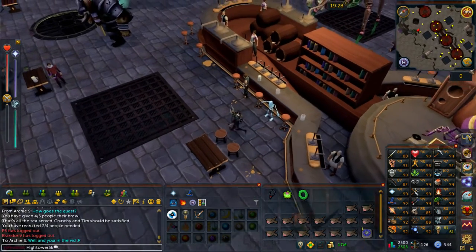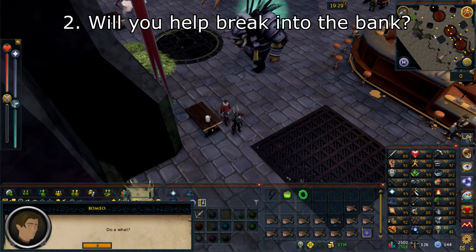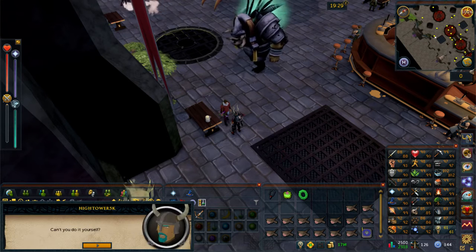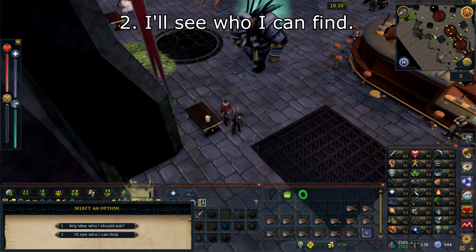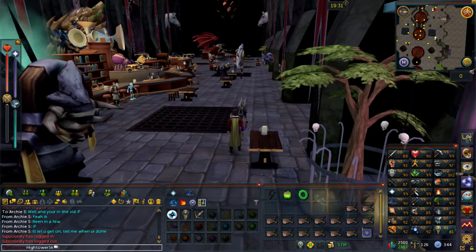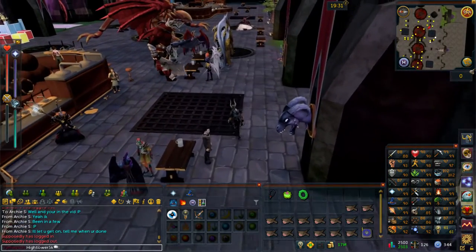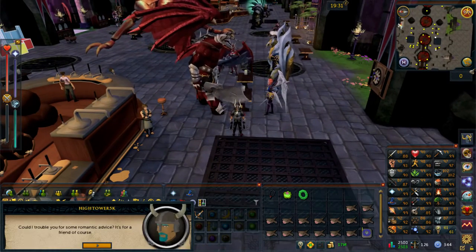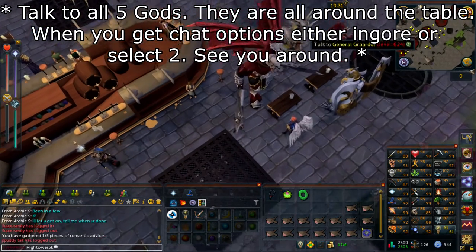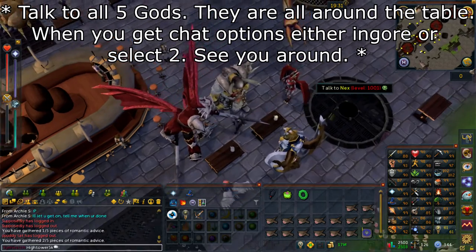Just to your west there should be Romeo — go ahead and speak with Romeo. Select option number two: 'Will you help me break into the bank?' Select option number two: 'I'll see who I can find.' For this next part we need to go ahead and speak with all five of the God Wars dungeon bosses — the original God Wars. Head to your east and you'll find them all at the table. Go ahead and speak to them all individually. You can just go ahead and ignore their chat options or select option number two: 'See you around.' As you tick one off your list you'll get a progress update — make sure you get five out of five.